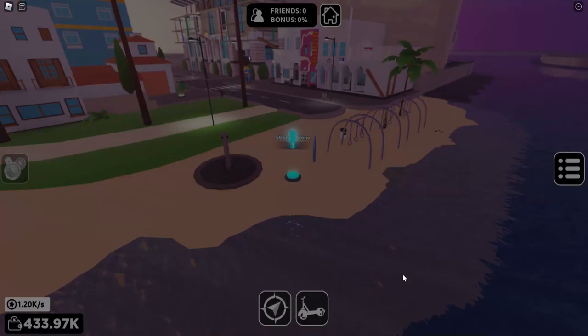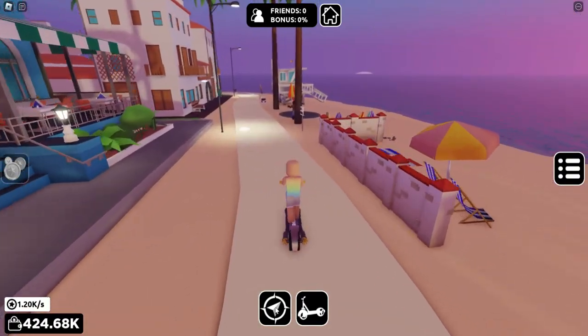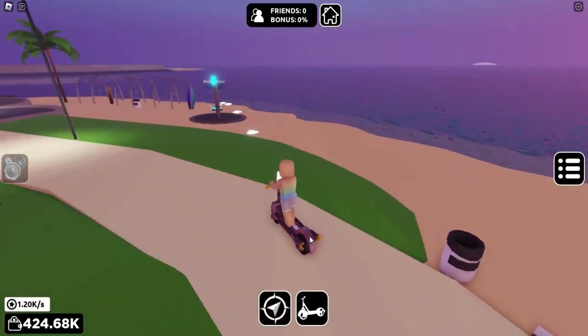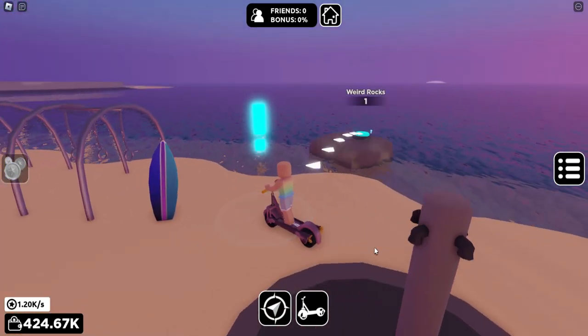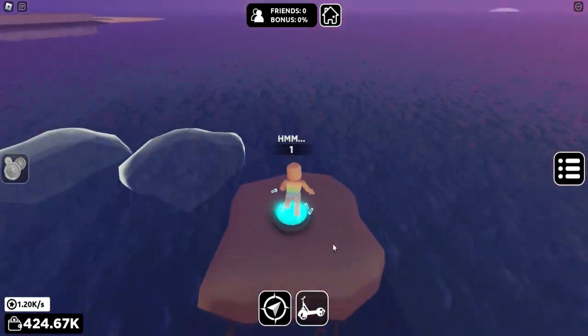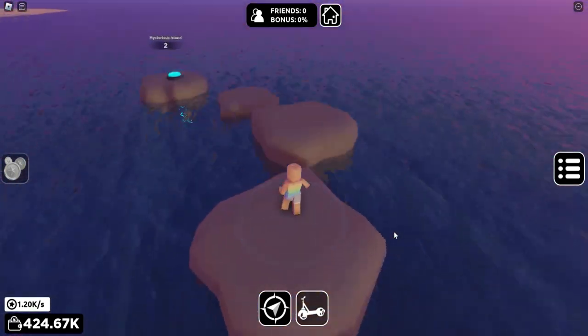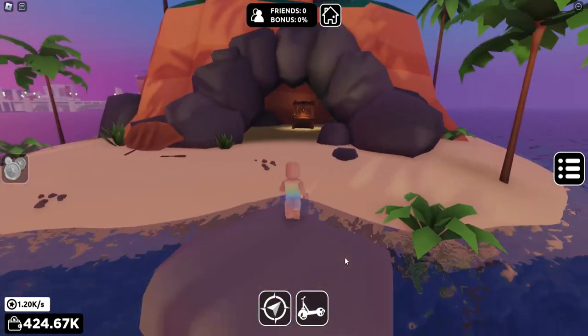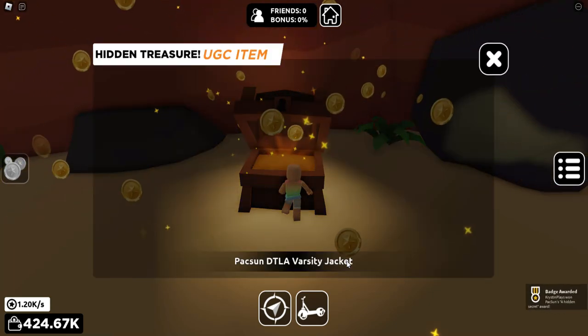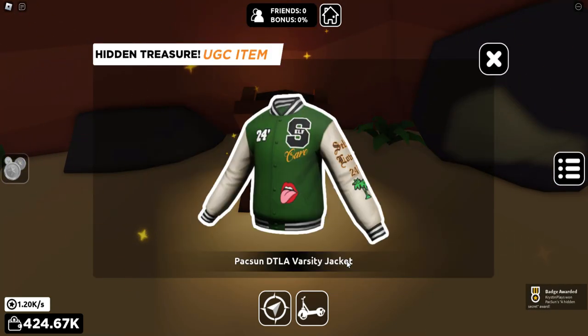Now we need to go over to the beach. Follow the sidewalk until you see another glowing exclamation mark in blue, and unlock all of these rocks. It's going to make a pathway to a cave, and inside the cave is a treasure chest. Interact with it, and that'll give you the badge and the free item.